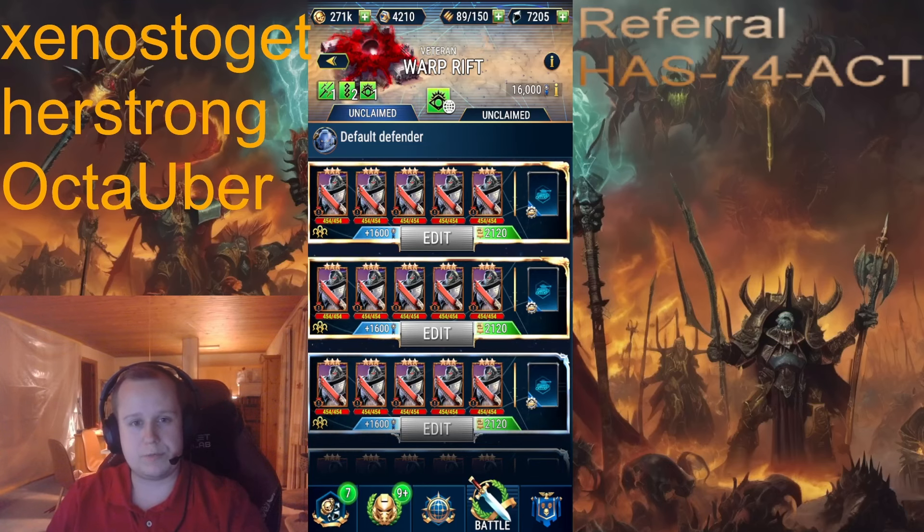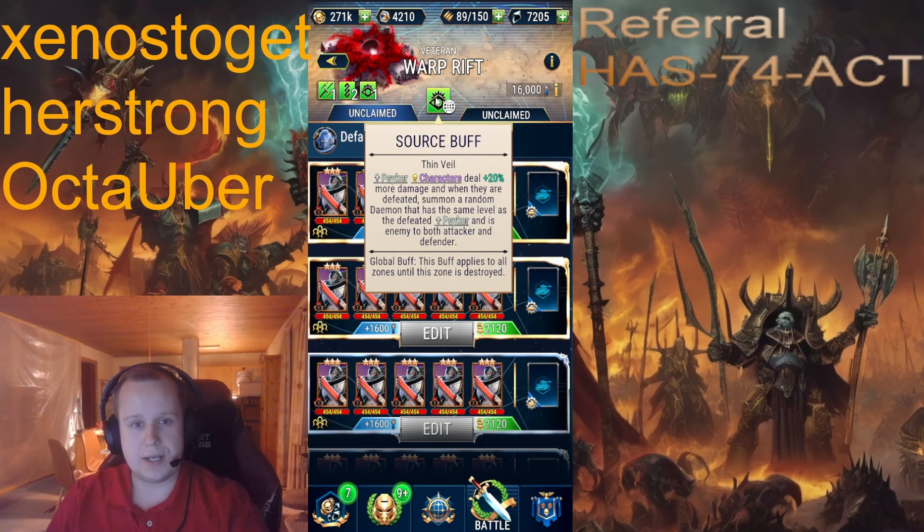Here we have one of the new things that has been added: the Warp Rift. It's a very new thing and it gives a source buff called Thin Veil. Thin Veil is kind of interesting because Psyker characters deal plus 20 more damage when they are defeated, and they summon a random demon that has the same level as the defeated Psyker, which is enemy to both attacker and defender. It's a global buff that applies to all zones until this zone is destroyed.